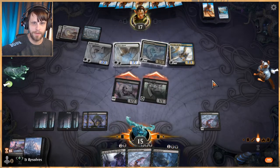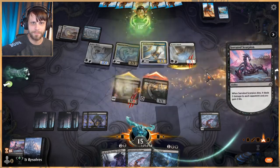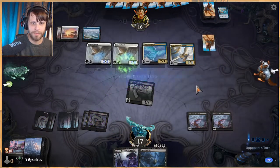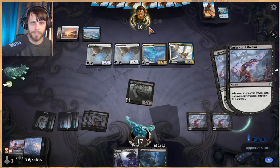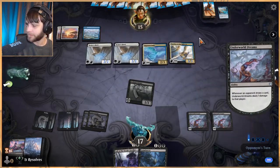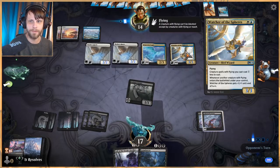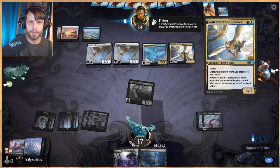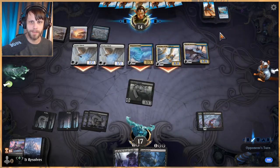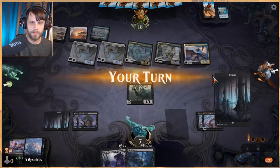Just going to do this again because we're not doing anything else. Play another Underworld Dreams. We're probably just going to lose due to flying — it's very difficult for us to deal with. Watcher of the Spheres is super good, and Imperion Eagle means these guys are really mitigating most of the damage we're doing.